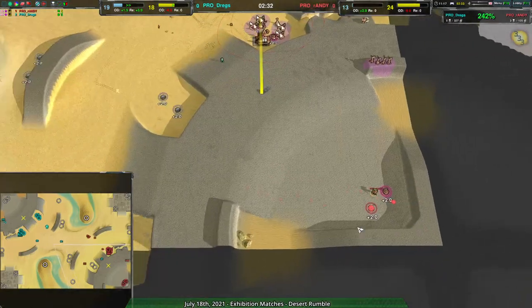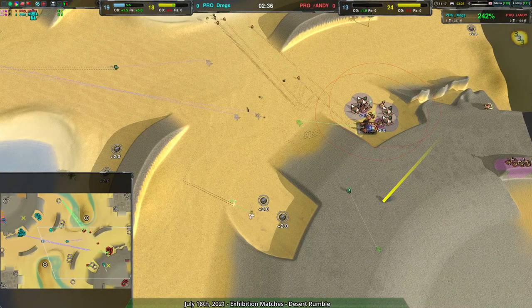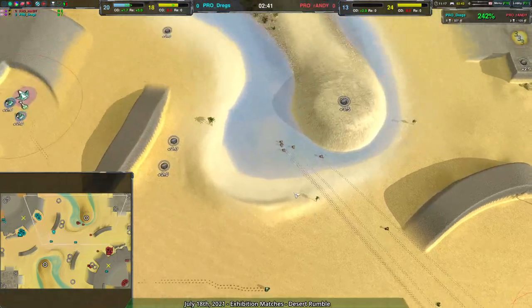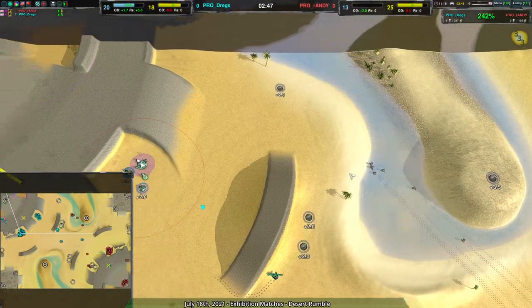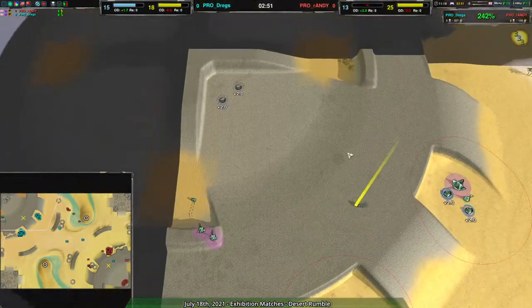Randy has built up a couple extra metal extractors and reclaimed a few rocks but hasn't managed to get much beyond that. Instead they're going for a few raids, probably figuring that Dregs, having put most of their army forward, probably isn't defending at home too much — maybe a Lotus here or there, but otherwise nothing to really worry about.